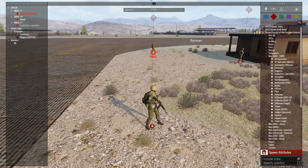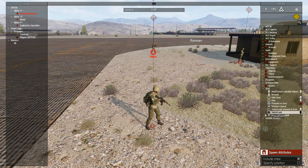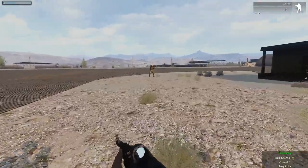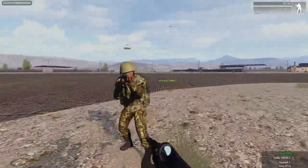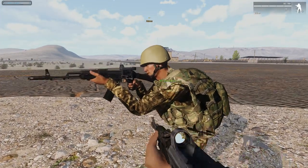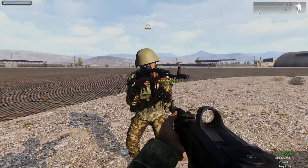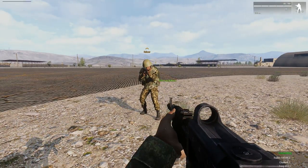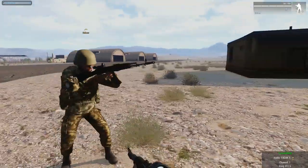We have my friend here, Kexor, who is going to make his way through this minefield. Follow this guy — he will lead you to the start of the obstacle course. Your mission is to make it to the end of the runway through a minefield.